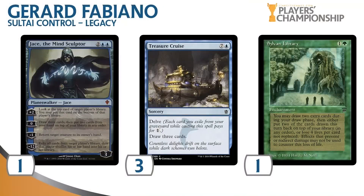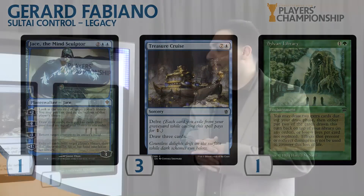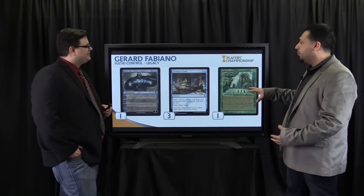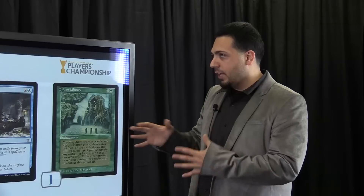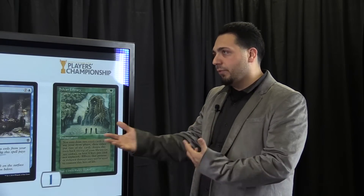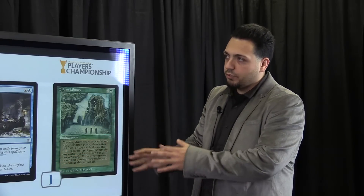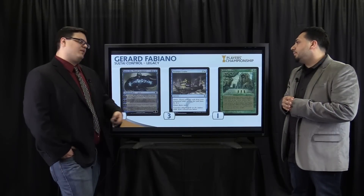It was pretty funny — before I played this deck, I was pretty much set on playing an Abzan-type hate deck where I was playing two Chains of Mephistopheles. I couldn't play Sylvan Library in that deck because it's a nonbo. But I knew I wanted to play Sylvan Library, and it fit perfectly into this deck. Three Treasure Cruise — this is not the best Treasure Cruise deck, so it was tough to play four. And one Jace, just because I wanted another win condition — a card advantage engine that can also just win the game.